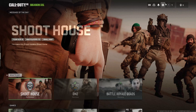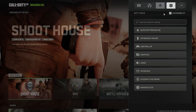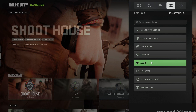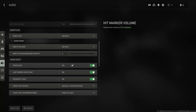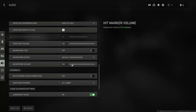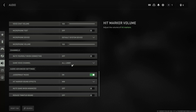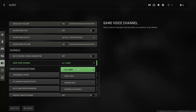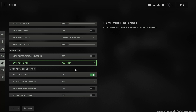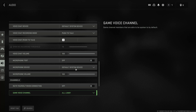First, open your settings. Select audio. Locate game voice channel and select all lobby. Now check if you still get kicked out.